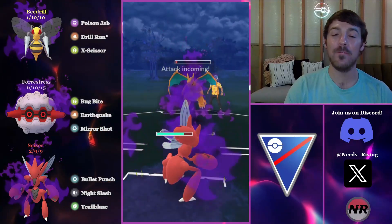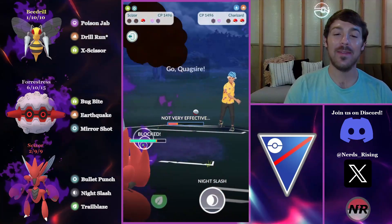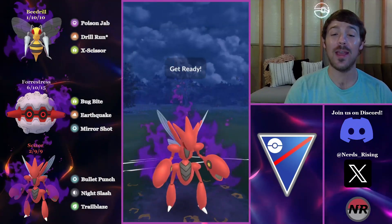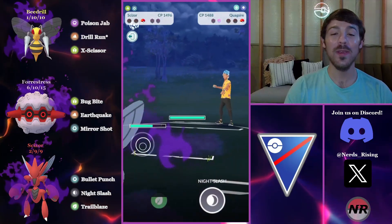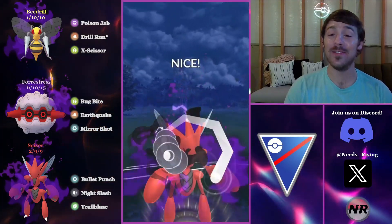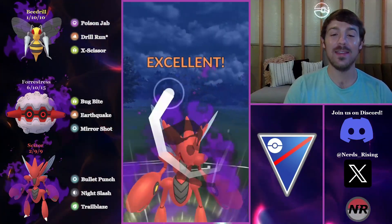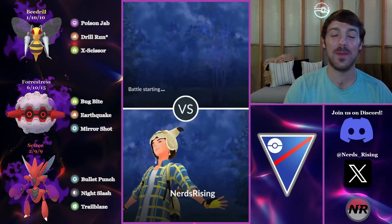Now I need Shadow Scissor to clutch this out. I have to shield the Blast Burn, and the Quag comes back in and forces my last shield. Shadow Scissor with no shields is just not that great — we need something super weak to us in the back. It actually is a Froslass. Back-to-back Night Slashes, they're now at Avalanche, it's a CMP tie, and the question is whether this non-STAB Night Slash is enough. It is enough — we take out the Froslass from half health!